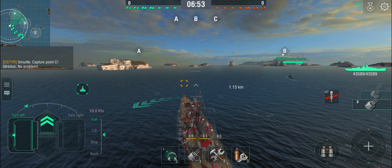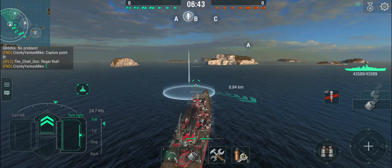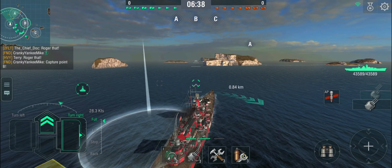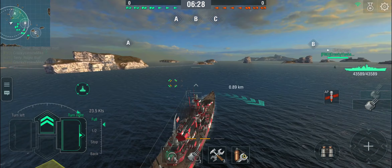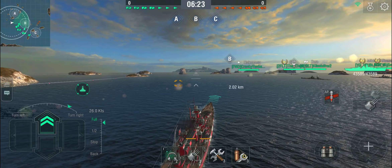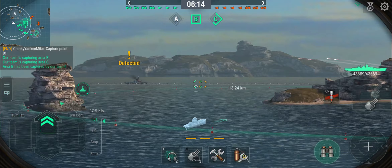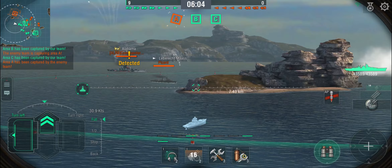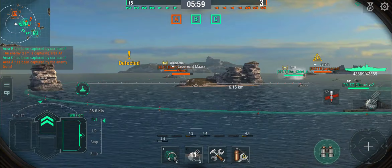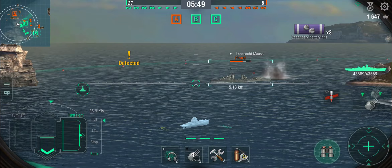The team calls out C, then B cap. I prefer the flanks — I don't quite like B cup, but at least on this map there's an island in the center which gives some protection. Four destroyers, this could get interesting. There's a Jervis and the Alabama. There's also a Leberichtmass — shots out at him but he turns at the last second and they're going to miss. My main guns have a hilariously bad, trollish dispersion, but now he's in range of my secondaries, and that's where it gets interesting.